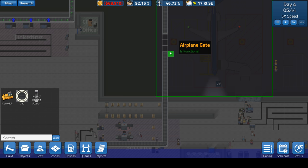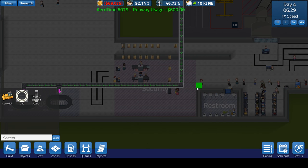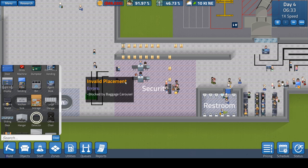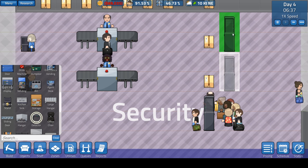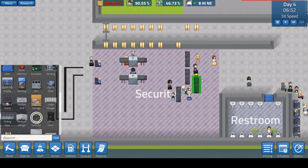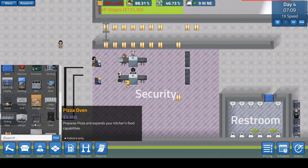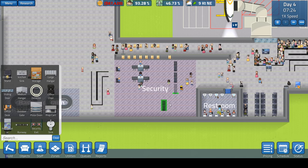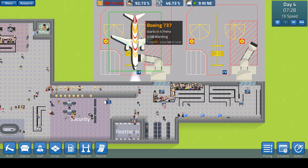The construction guys are working on the conveyors — let's check the status. The ones up here are completely connected, which is good. They still have some work to do on the arriving baggage area. That kind of sucks because this plane won't have the use of the conveyor belt for its baggage. It should be done pretty soon. We're at negative $68,000 — not the greatest. But they're finishing it up. I need to slow down time — I'm getting a little ahead of myself.